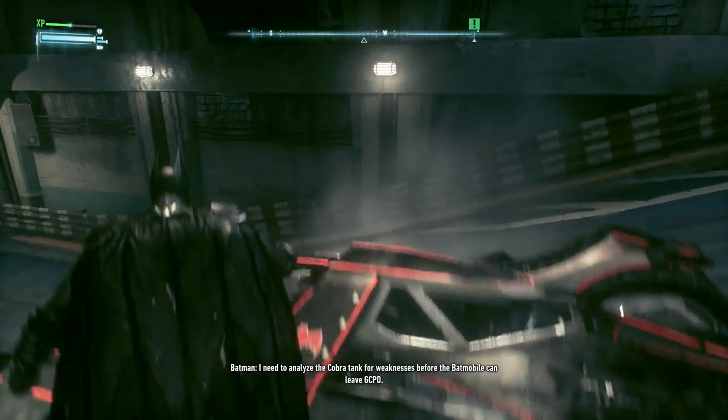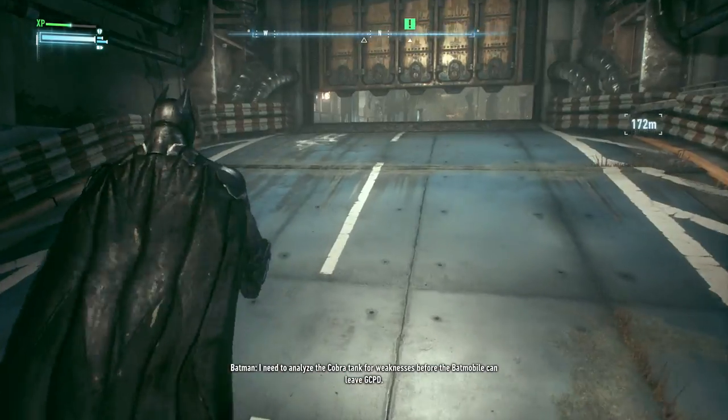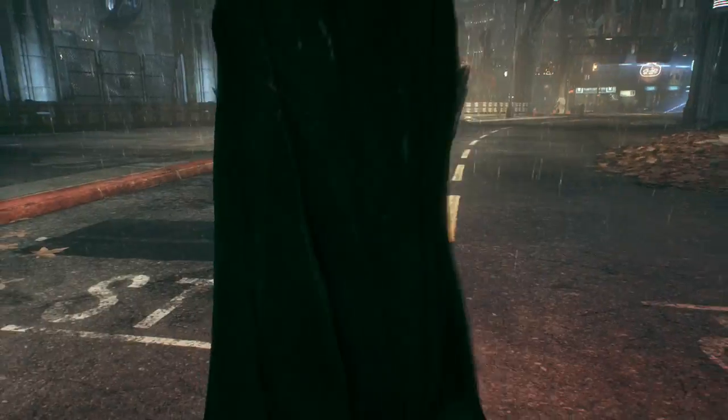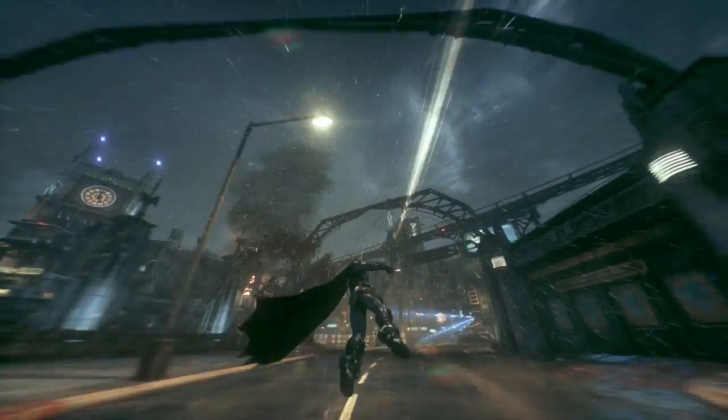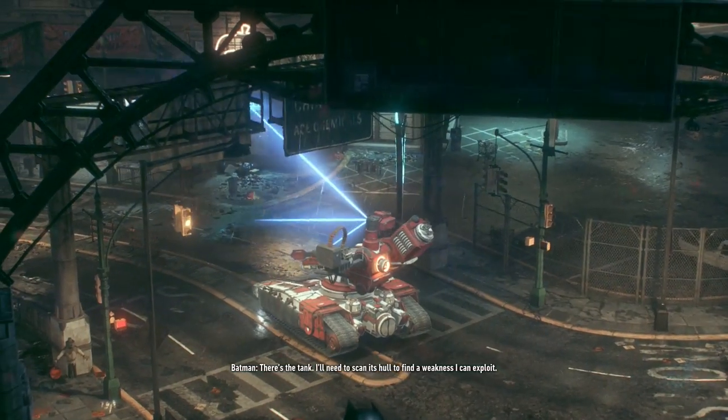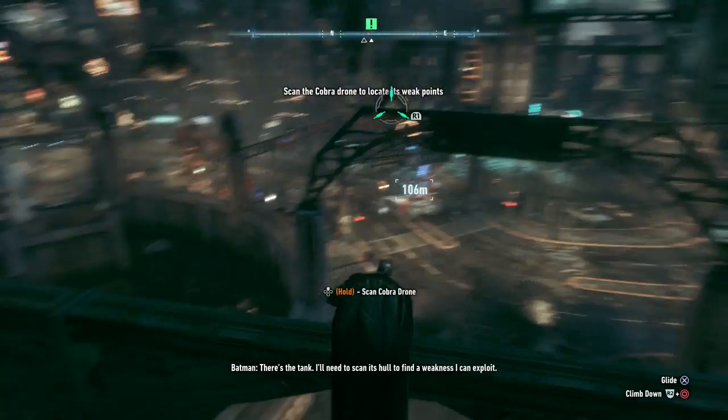I need to analyze the Cobra tank for weaknesses before the Batmobile can leave GCPD. There's the tank. I'll need to scan its hull to find a weakness I can exploit.